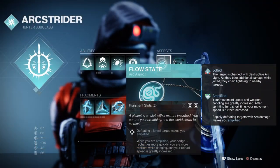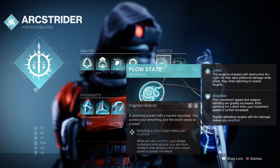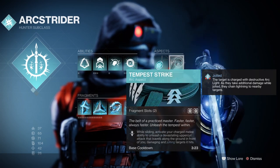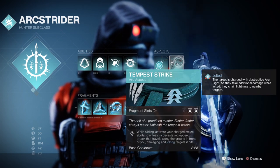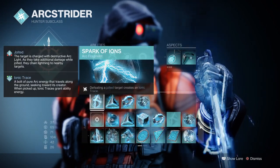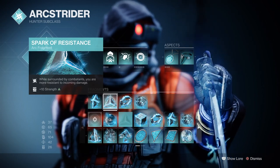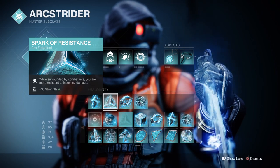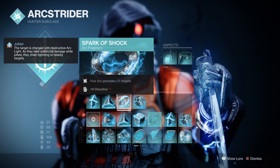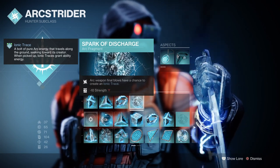Here's what I have in the setup to get the best out of it. We have Flow State, where defeating a jolted target makes you amplified. While amplified, your dodge ability charges faster, reload speed is greatly increased, and you become more resilient while dodging. We then have Tempest Strike, where sliding on the ground then using your melee sends a vertical arc wave in front of you. For Fragments, you want Spark of Ions where defeating a jolted target creates Ionic Traces, Spark of Resistance where being surrounded gives you more resistance to incoming damage, Spark of Shock where your Arc Grenade jolts targets, and Spark of Discharge where your Arc weapons have a chance to produce Ionic Traces.